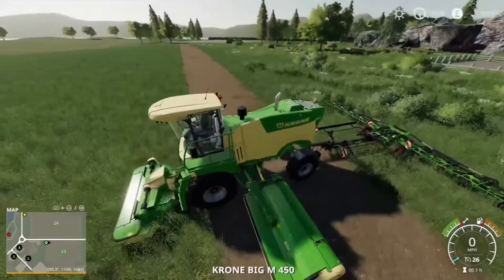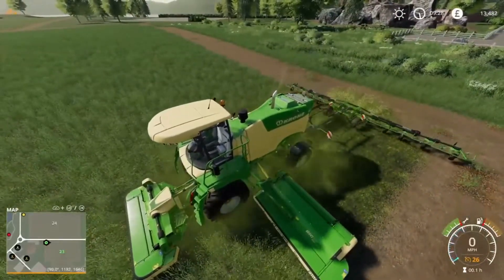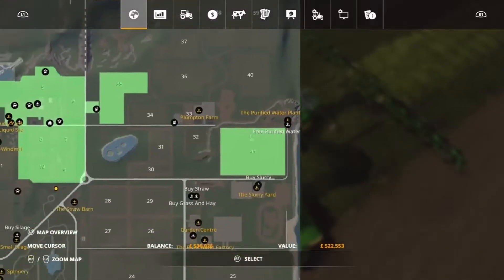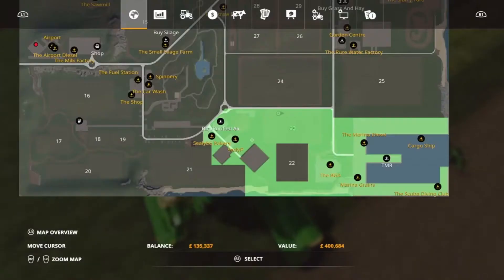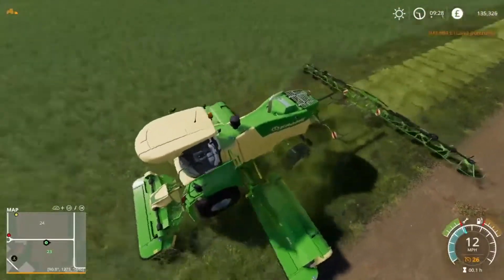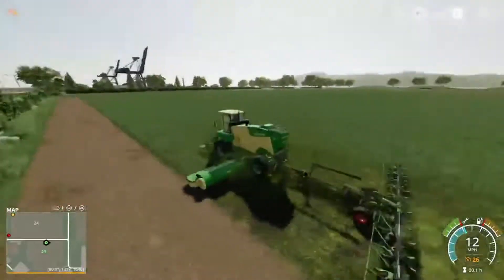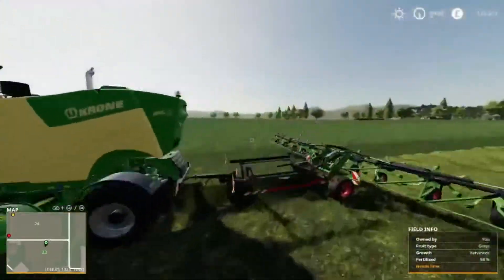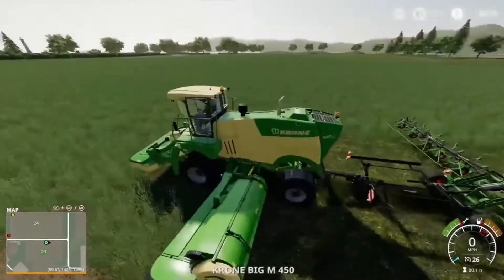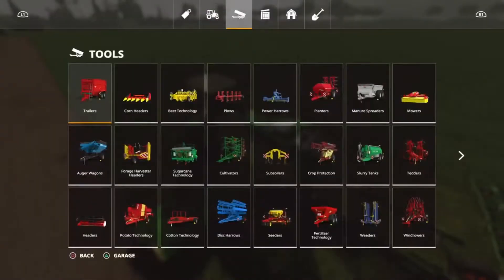I'm going to hop in here and get this mower started, just to see how it does. Actually, I'm going to sell this area because I want to be able to collect everything over here. I want to stop and try to hook a windower up here - don't think so. Oh well, no worries. Let's get you back started and now we need to release a forage harvester.